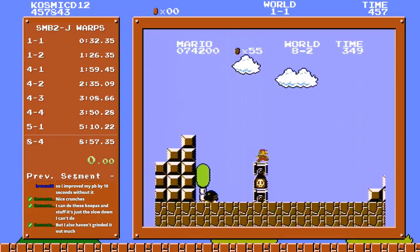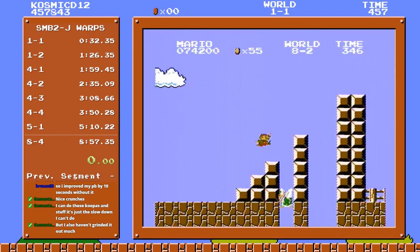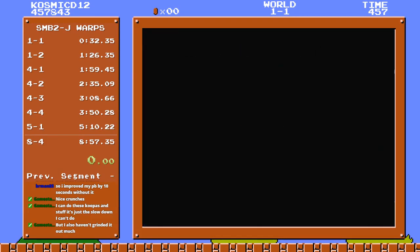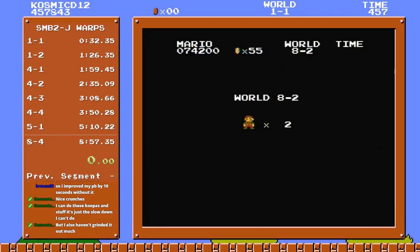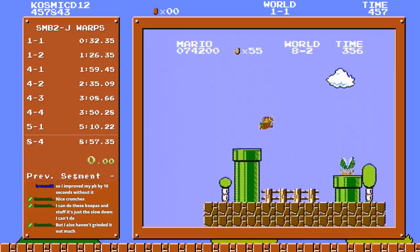And then there's this part — land on the bullet bill launcher. You're gonna run off of it and jump, not on the very first frame you land but shortly after. Then you look at this Koopa — if he's a nice guy, he'll just go down the hole, then you just land and jump up. But if he's not nice, slow down a little bit just to change things up.